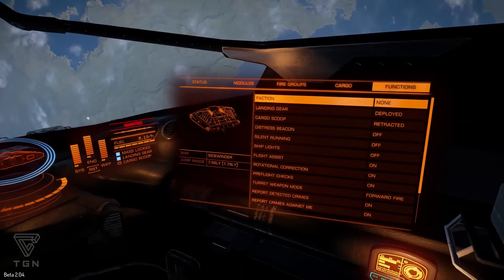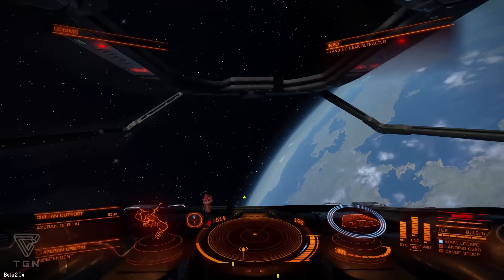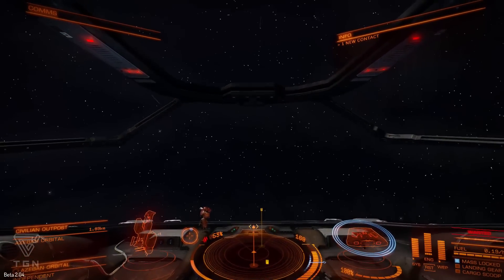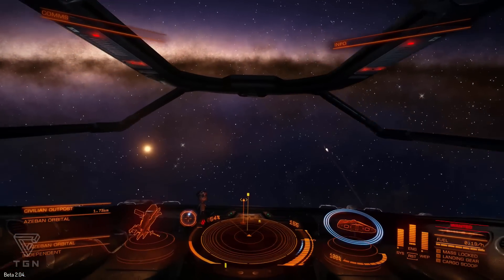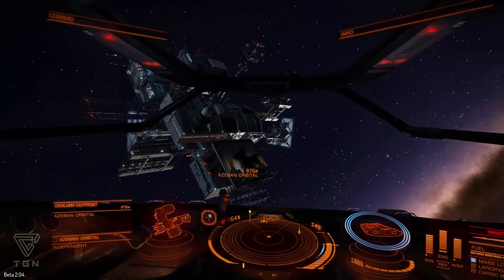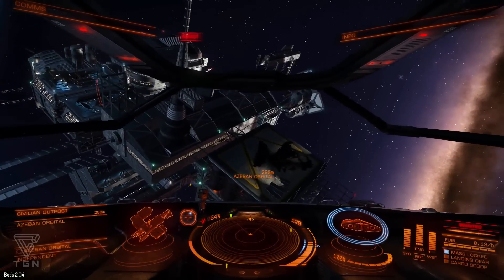We're going to go ahead and bring up our landing gear, retract that. You'll notice we've got a big speed boost and we'll speed up here. Put a little bit more power in the engine so we get a lot of speed. In the newest patch - and I started playing just before this patch went live - there's another spaceship they added in. They added in some new stations, and the stations have a level of detail that is absolutely fantastic.